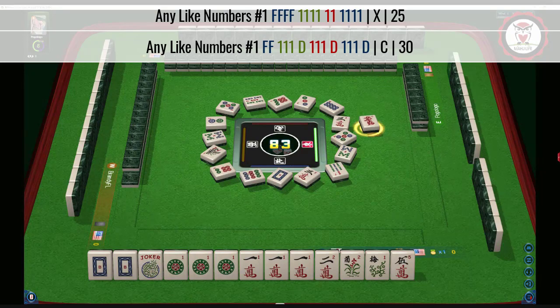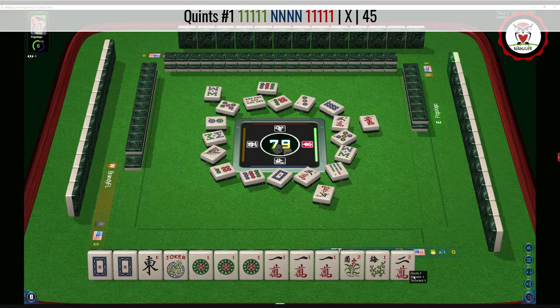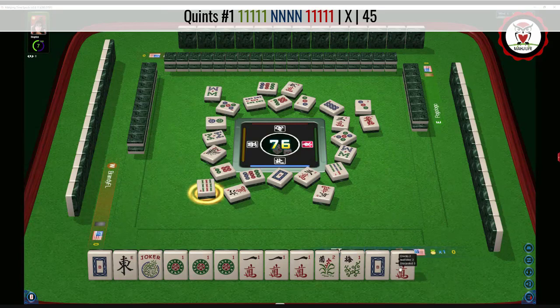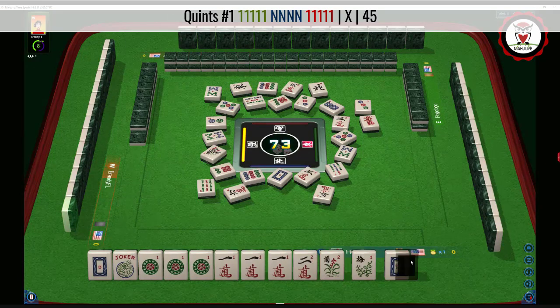Maybe I should turn this sound down a little bit. Hopefully you can hear me a little bit better. We need a one bam from the wall — we got an east. That is somewhat interesting. Five characters — maybe we could switch to a quint. Someone kept the wind, and I remember an east going around in the Charleston. Let's let the nine go. I kind of want to keep that two for just a little bit, even though there's a two dot out. If we play pung-kong, pung-kong, we could use a joker. There's the east — I don't think I would try that.